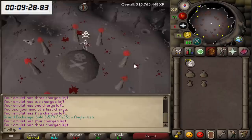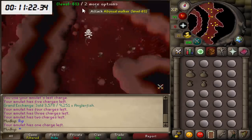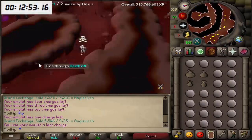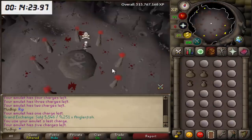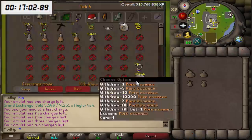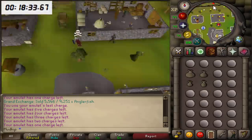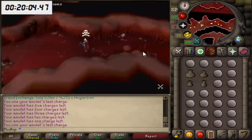I want to explain the perks of doing this on a maxed account versus any other account that just happens to have 99 runecrafting. The first benefit is when you try to enter the inner ring of the abyss, the odds of you successfully getting in is based on your level in that skill. So if you have 50 mining and you're trying to mine the rock, you have a 50% chance of success. If you have level 75, you have a 75% chance. If you're maxed at level 99, you have a 99% chance of getting in, and this could be a huge difference in speeding up your abyss runs.